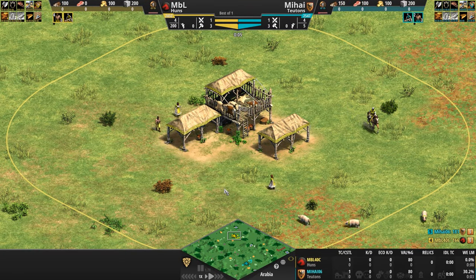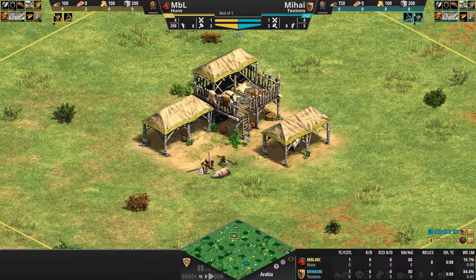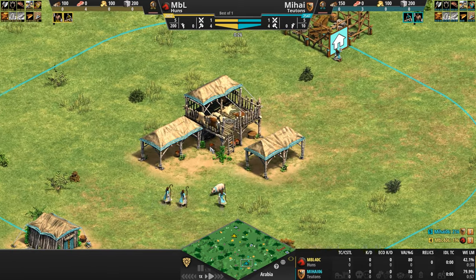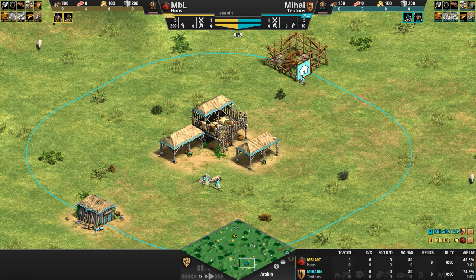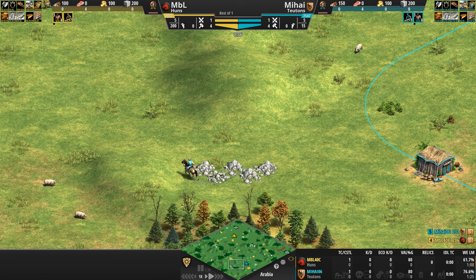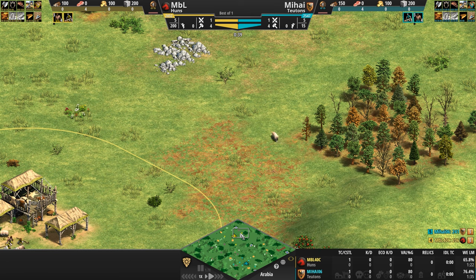Hello everyone and welcome to another high elo game of Age of Empires. Today we're watching MBL playing as the yellow Huns prepare to take on Mahai playing as the teal Teutons. While the players herd their huntables and explore their immediate surroundings, trying to go up to Feudal as fast as possible, let's take a look at the respective civ matchup.